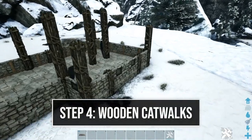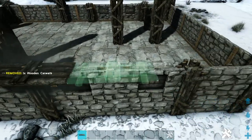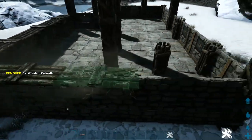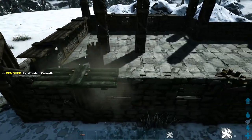Next we're going to get out some wooden catwalks and come over here to the right side. Place one on top of this pillar, one right here in the middle, and one more on this pillar. Come to the back side and place three more just like this, and then come over to the left side and do the same thing as we did on the right.